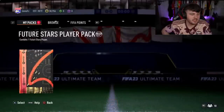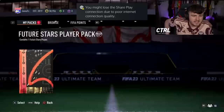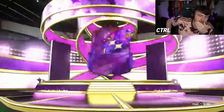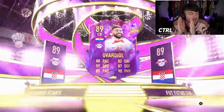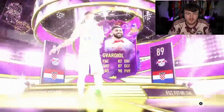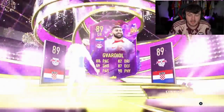Here we go - Future Stars guaranteed, right here. Come on EA, be better than Fran Garcia. Let's get someone really good. Come on EA. Back-to-back Gavardio in the guarantee - we'll take that. He has a face this time as well. We'll happily take Gavardio - Gavardio is class, so we'll happily take him whenever we get him. Let's go.